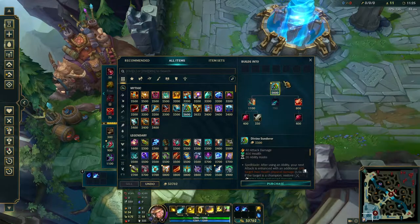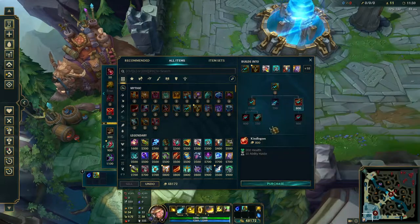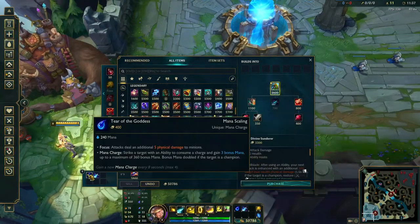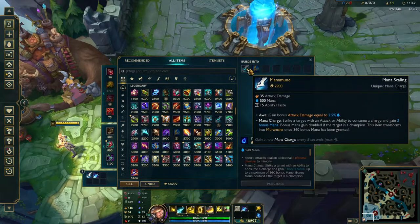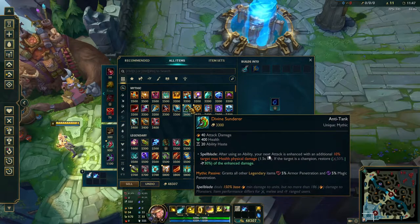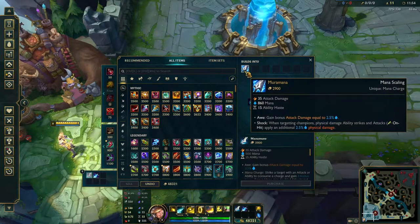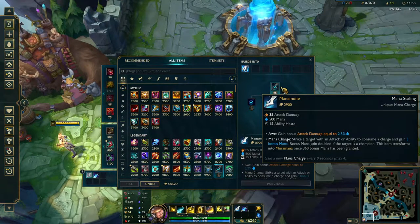If you're in a solo lane, I'd rush Divine Sunderer first — so if you're playing mid lane, go Sunderer first. If you have a lane partner and you're playing bot lane, I would rush Muramana first. The reason is that the sustain and health from Sunderer is more important in a 1v1, whereas in a 2v2 you want more raw damage to burst down the enemy ADC.